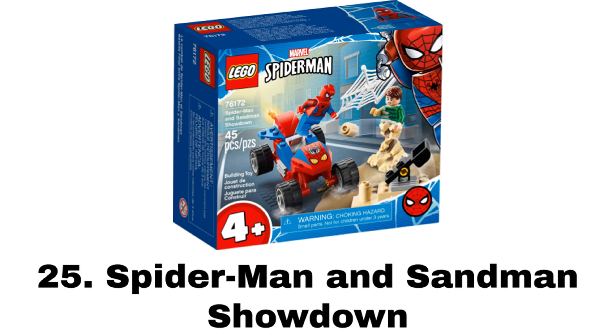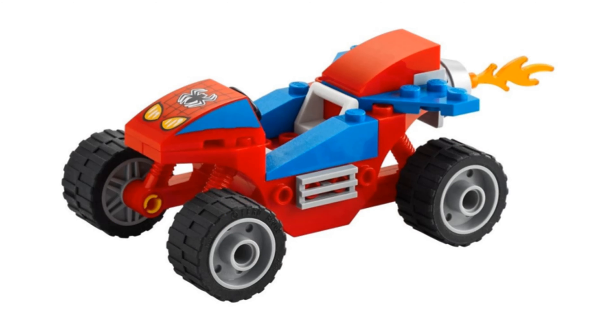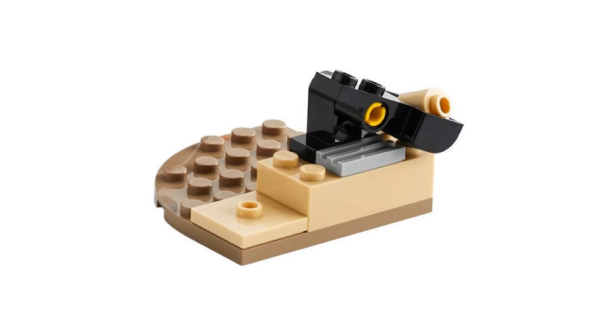Number 25 is Spider-Man and Sandman Showdown. It comes with two minifigures: the newest updated main LEGO Spider-Man figure with the nice printed arms, and a basic Sandman figure with the good sandy leg base again. The build is a simple 4-plus spider buggy that doesn't look too bad, and a side terrain build with a catapult.